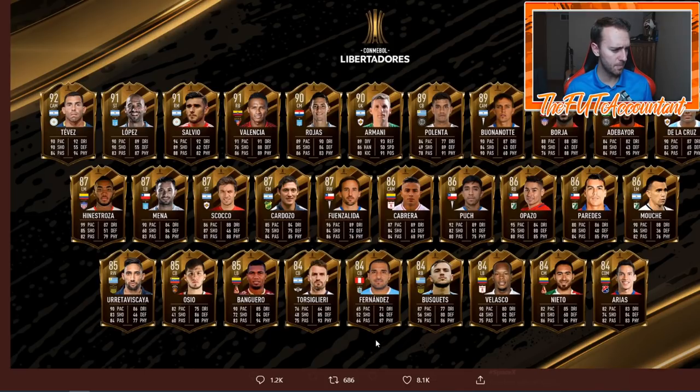There are a lot of outside backs - there's a bunch of left backs. Bangaro has 90 pace and 94 physical, that's not bad. Here's a right back with 87 pace, 80 defense, 86 physical. Velasco has another 90 pace and 90 physical. There's a center back too. We have some pacey strikers, a pacey right back in Opazo. Of course Tevez, Lopez, Salvio, Antonio Valencia, and Rojas are kind of taking the most amount of hype.